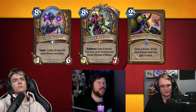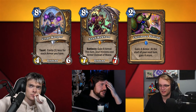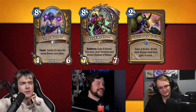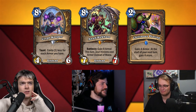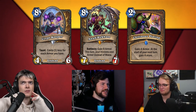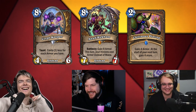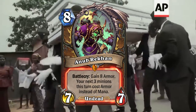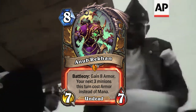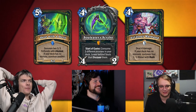You can just play Violet Illusionist and then Infinity Snipsnaps. Nobody does it because it's worse than what you can do, but you could do it. It's a crazy game. As for the Demon Hunter package, it has not caught on in Wild at all.